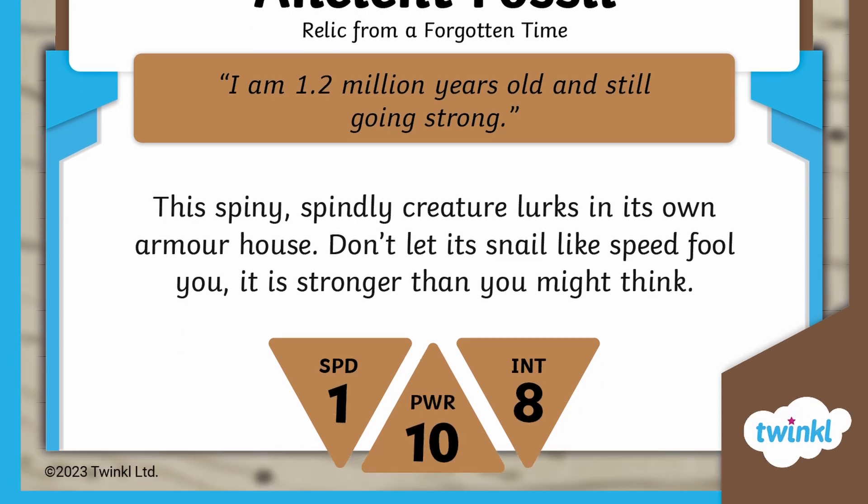Down the bottom are the monster's skill levels. These numbers tell us the monster's speed, power, and intelligence points. These will come into play when you're using the wild cards or in the simpler version of the game. Speaking of wild cards — what are those? Let's take a closer look.